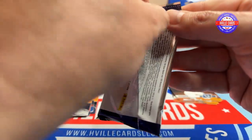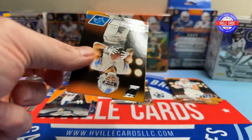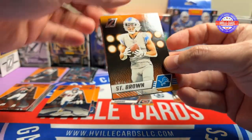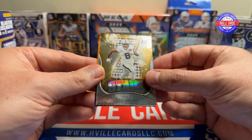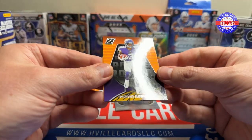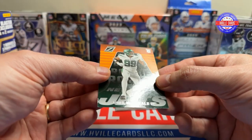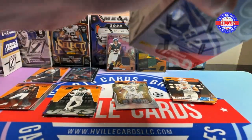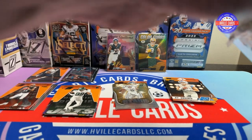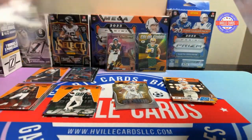Last pack of this first blaster. We've got the Sun God, a Monra, a Josh Jacobs Z-Stars, a Jordan Addison, and a Will McDonald. Not too bad. Two hits in one box — yeah, that's a good box.